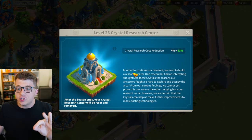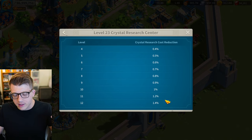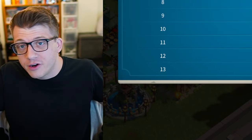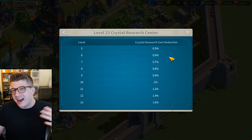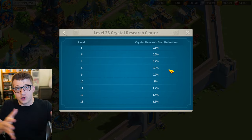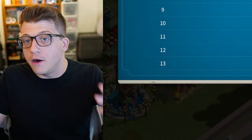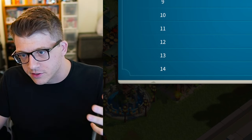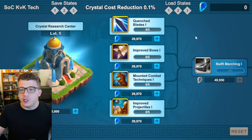This is different from the upgrade strategy for the Crystal Research Center, because the Crystal cost reduction at the earlier levels isn't super game-changing, especially because the earlier technologies also aren't that expensive. In general, you can pretty much push the level of the Crystal Research Center as you need to, as you're progressing through your technology — some technology will have the Crystal Research Center level as the bottleneck, and that's when you know it's time to upgrade it. With all that out of the way, let's go over the order I'd recommend for upgrading Crystal tech if you're free-to-play or a low spender.